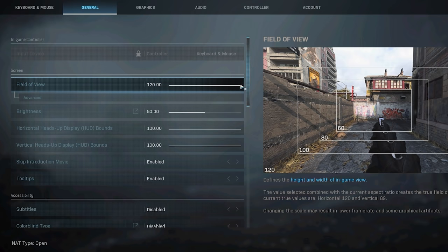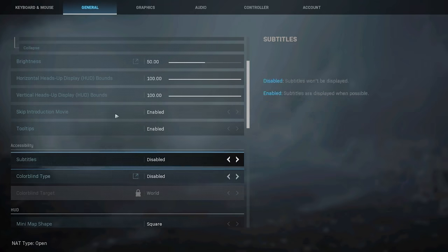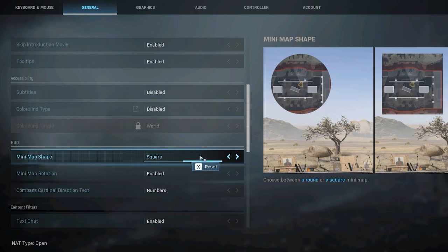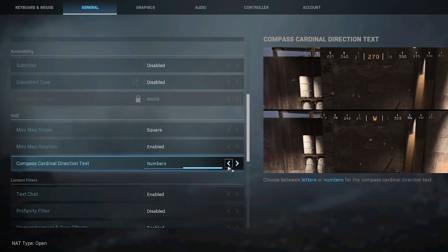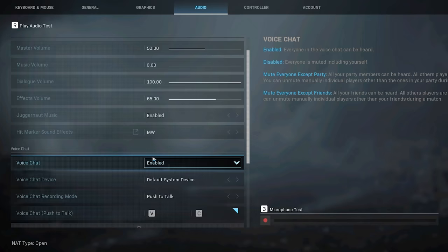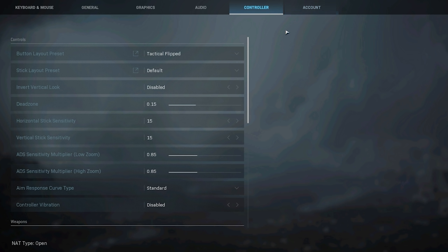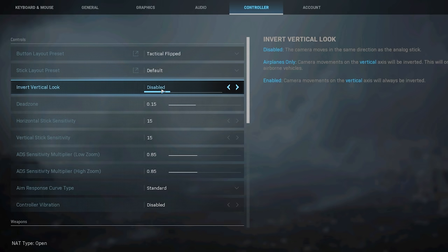Looking at the general tab, I have a field of view of 120 unaffected. Affected FOV is very good if you're playing on PC. I also have a square minimap shape — you definitely want to do that — and change your compass cardinal directional text to numbers instead of letters. For music volume, set it to zero. When the game gets down to the wire in an S&D match, the game plays music very loud and it's very disorienting.